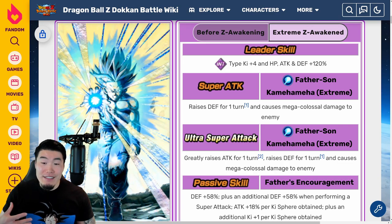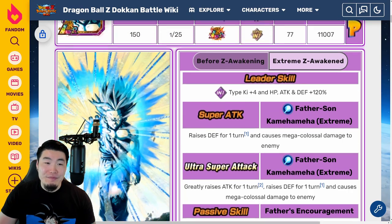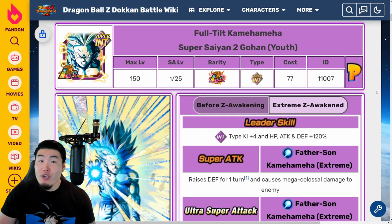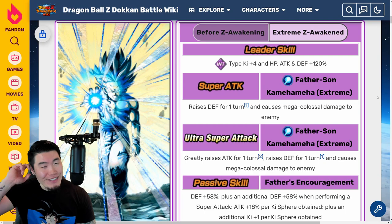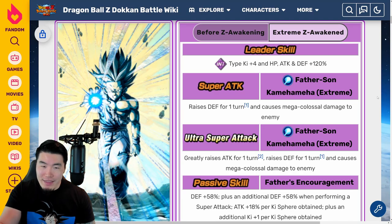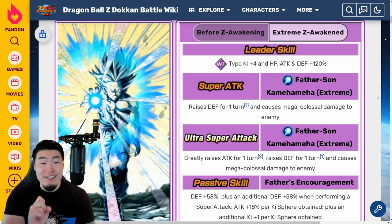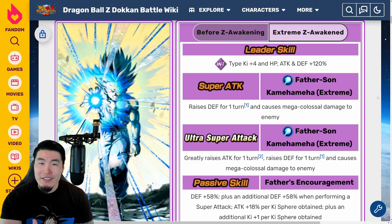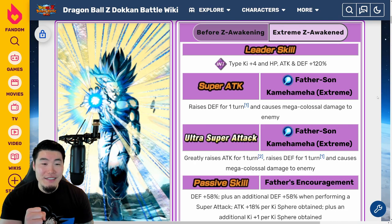His damage is definitely better, but not significantly better. So I guess in a word, this EZA is kind of average. I've heard people call it mid, and while I try to resist that word, it's not really misplaced here. I think it's a pretty average EZA — pretty good, nonetheless — but it could have been a lot better. For a unit as iconic as INT LR Gohan, he deserved to be more broken, in my opinion.